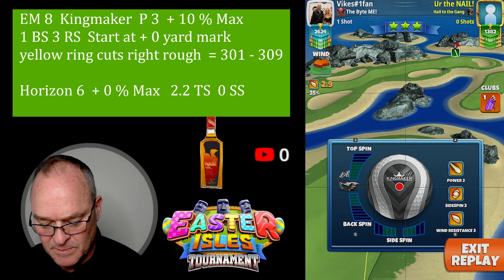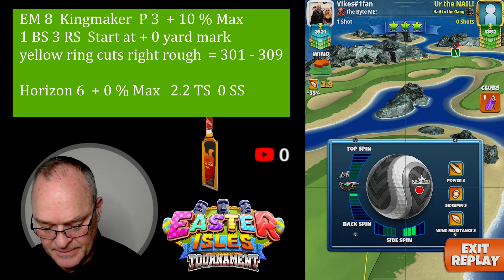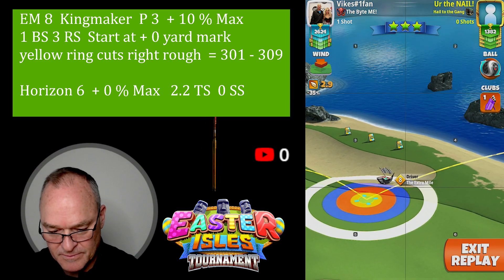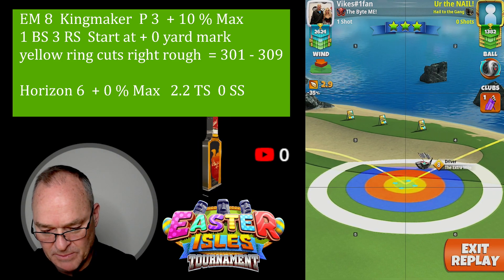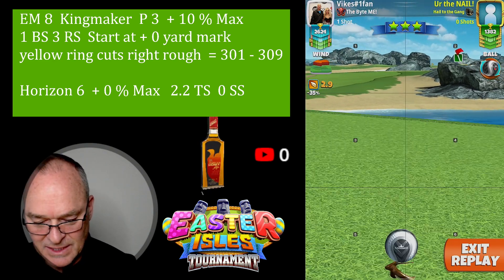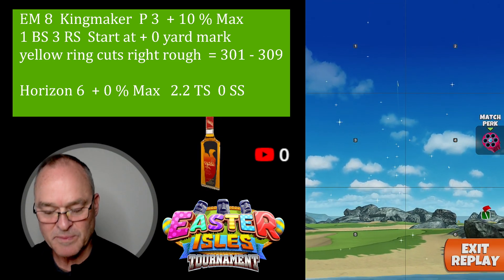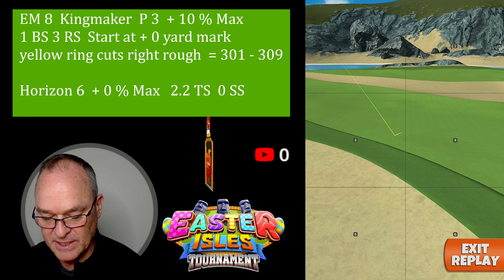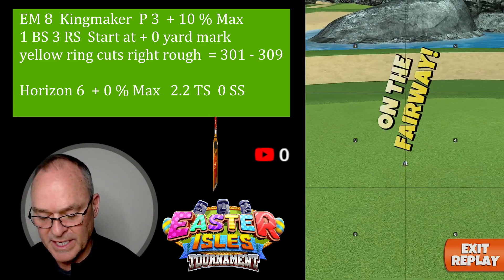One backspin, three right spin. You're going to go 10 at max adjustment, so you're going to go 1.6 push. Just remember that's a little baby wind push, but I really underpowered that. You'll see what happens — I go to the outside curl with the ring and I only get to 302.